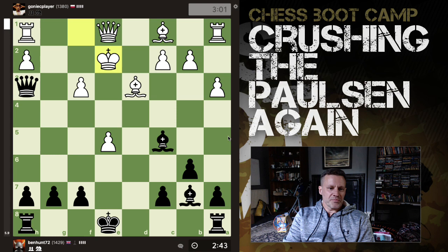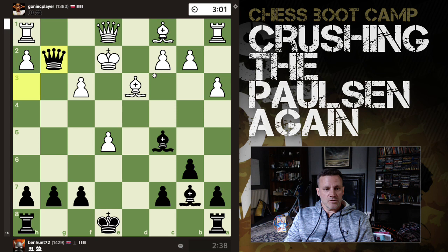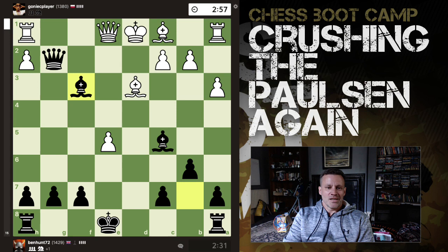He drops the queen back to e1. Queen h3 check, king comes out here. Pause at any point and figure out what you would play. Queen g2 check is the best move - notice the queen can't block because of my evil bishop here. Apart from anything else it would just hang the rook. So the king now goes to d1 and the bishop flies in with check - it's all going horribly wrong.